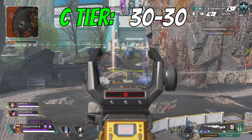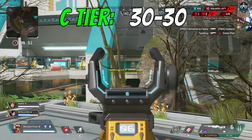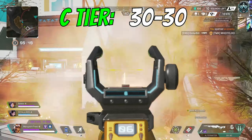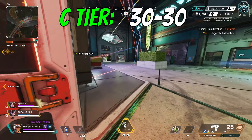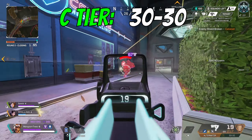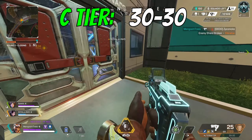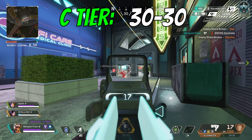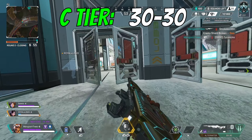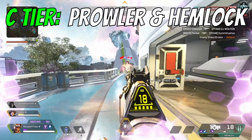Third in C tier is the 30-30, and I know some of you are not going to be happy with this placement. I find this gun to be pretty bad — it's extremely weak due to its fire rate and bullet drop, and if you're forced to pick one up off drop and fight up close, the hipfire is worse than any other sniper or marksman rifle. It does have high damage potential and can do its thing with a 3x or 2-4x, but I never use it over other long range weapons. C tier for me.